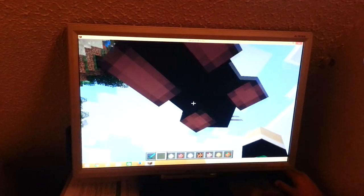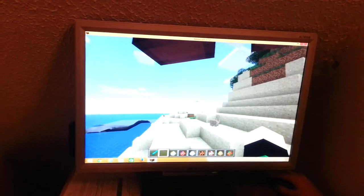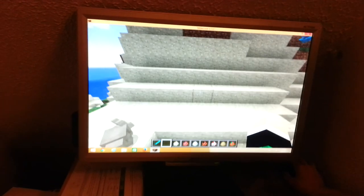They can go on top of you like that and you can carry them around, but you can't break blocks or hit anything while they're on you. Right click it again to get them off. That's Bunny.